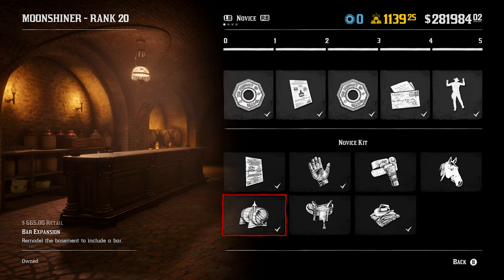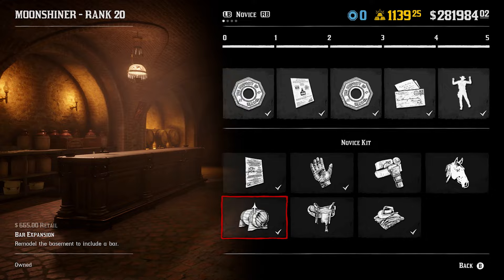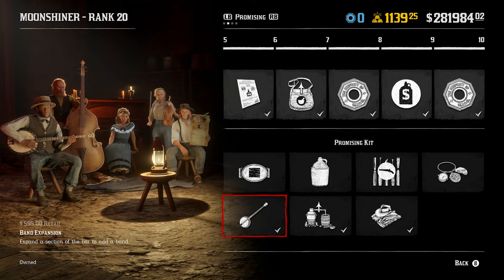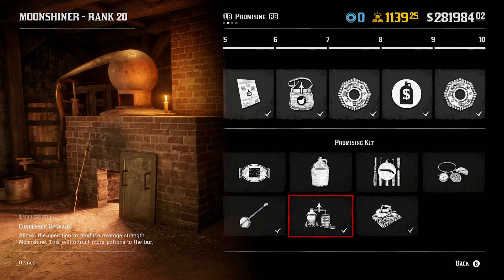Tip 16: Purchase the bar and band expansions for your moonshine shack. They don't do anything too exciting by themselves, but they open up new daily challenges which will pay dividends in the long run, especially considering how much gold you'll be able to earn. Tip 17: Grab both condenser upgrades for the moonshine role. Sure, they're expensive, but they result in over $200 profit every day.